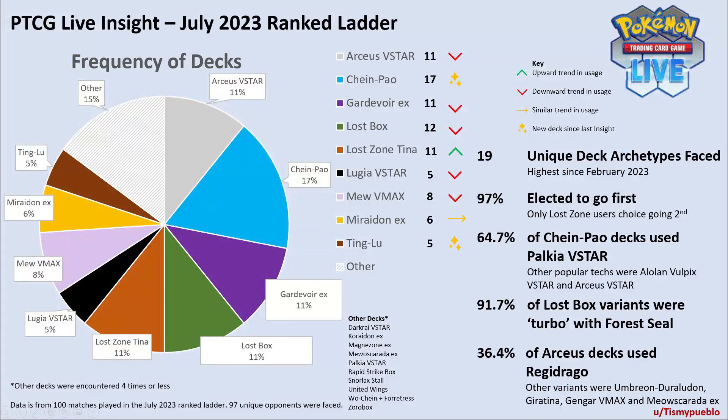It is also the first time no one deck had 20% or more of the meta, as previous insights were always dominated by at least one of Lugia V-Star, MU V-Max, Lost Box, or Gardevoir EX. This is reflected in NAIC results — that's the North American International Championships — with five different deck types in the top eight, and limitless online tournaments, which had seven decks with a five to 15% share of the tournament meta.